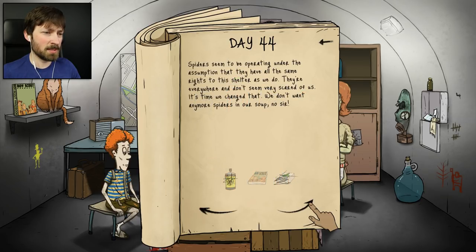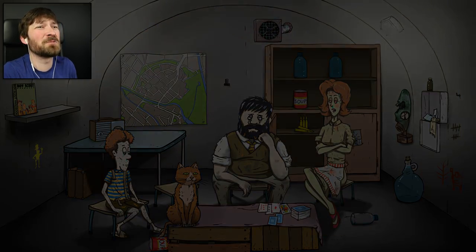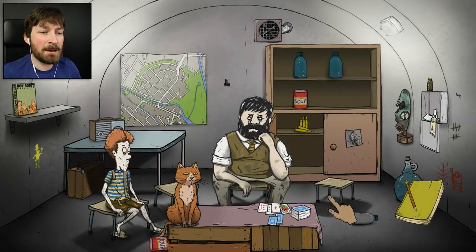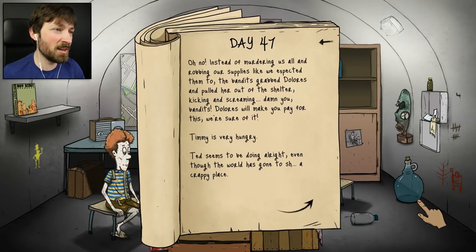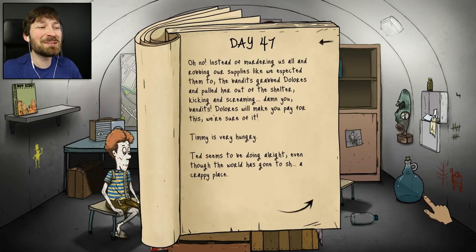Day 44 - nobody needs anything yet. Spiders get smushed. Come on bandits, get off my case - someone is trying to break in and they're not alone. Please don't end the game for me. They just took Dolores - wife got kidnapped, that should appease them for a while. Sorry honey. Instead of murdering all of us and robbing our supplies like we expected, the bandits grabbed Dolores and pulled her out of the shelter kicking and screaming. Damn you bandits - Dolores will make you pay for this.